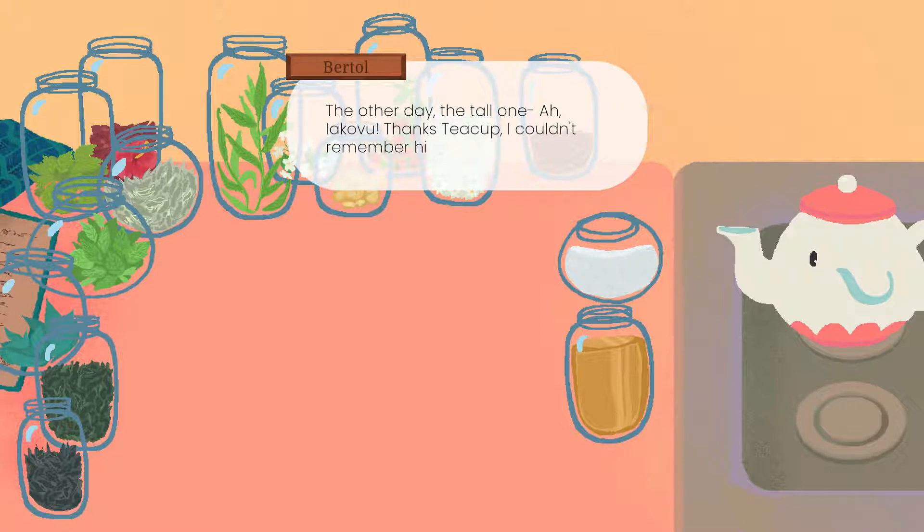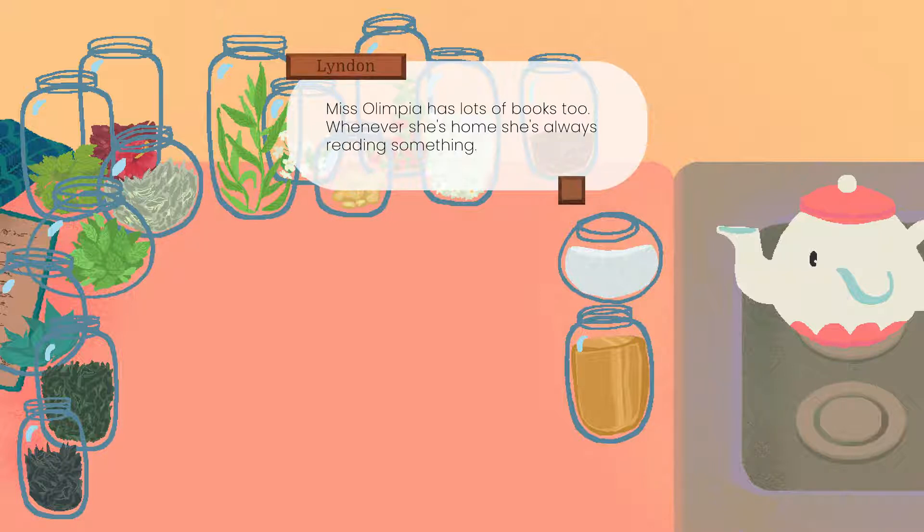The other day, the tall one — Jakovu! Thanks, teacup. I couldn't remember his name. Jakovu asked if we had a library in town. He said he could lend us his books to start one. Miss Olympia has lots of books too. Whenever she's home, she's always reading something.